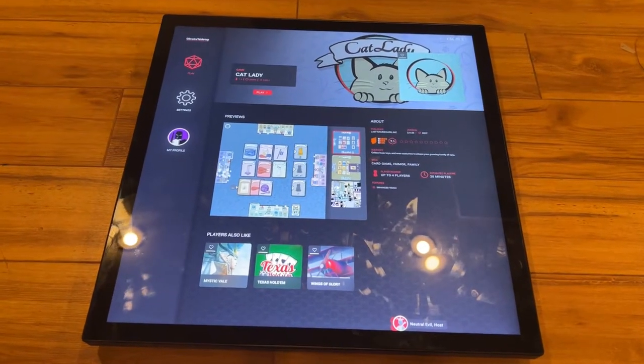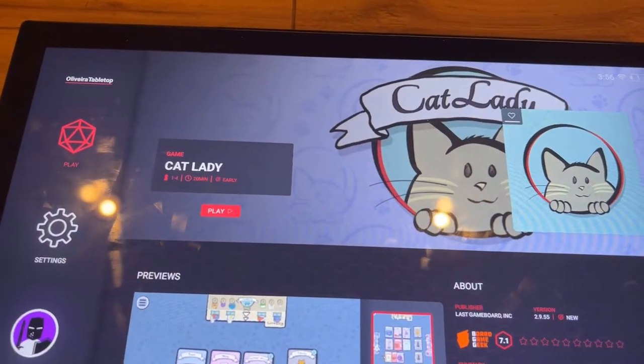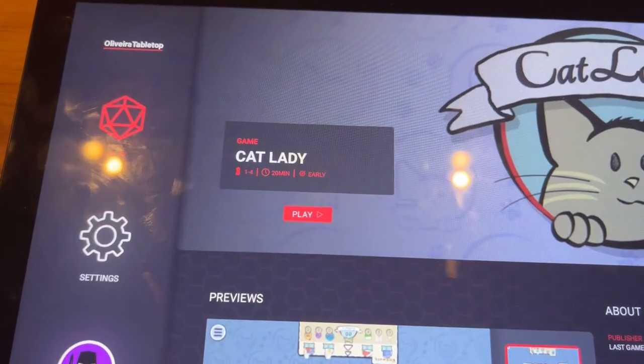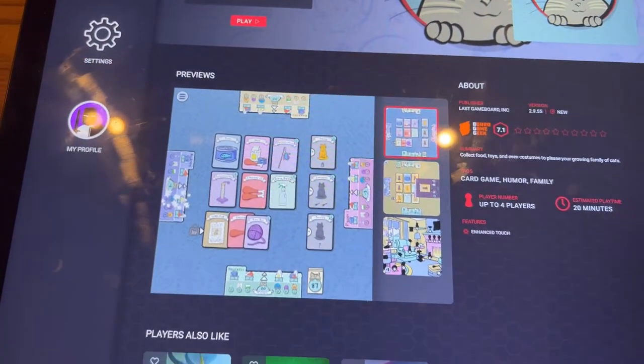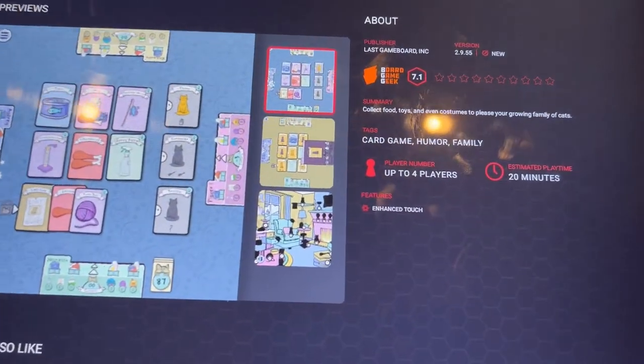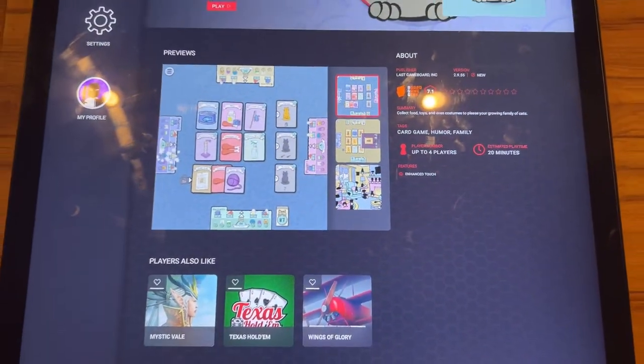Today's video is all about Cat Lady, as you can see here. It's a really popular card game that a lot of people love. It is for one to four players, 20 minutes long, and the feature listed for this one is enhanced touch. Let's go ahead and dive into the video.